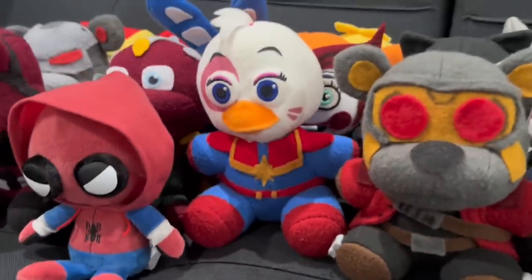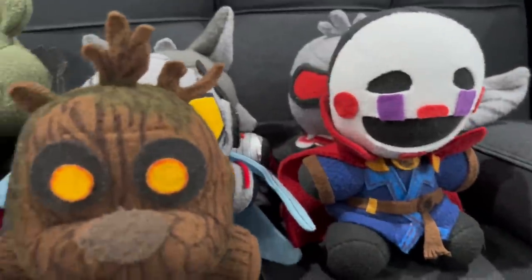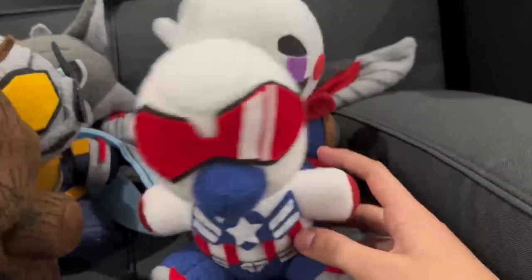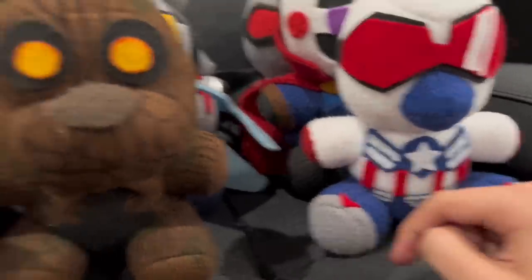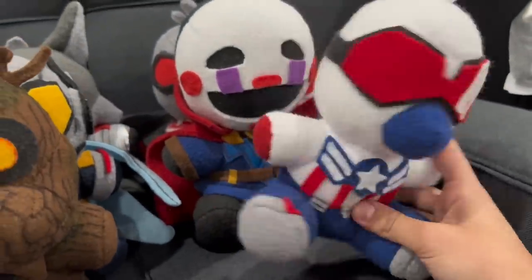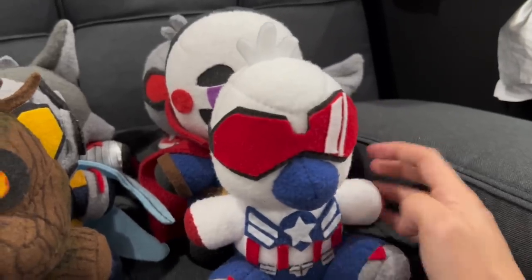Now moving on to Phase 4 characters — which is a lot of fun because I have a lot of those. Phase 4 brought a lot of interesting characters to the table. We're going to start off with one we have seen before, just with a new look — that is Sam Wilson's Captain America. He also has a magnet in this hand. So if I get Cap's shield from over here and put it on there, it just stays on. I still have to make his wings.